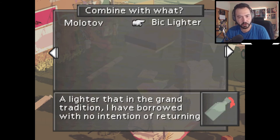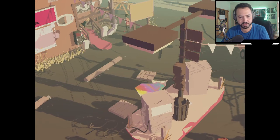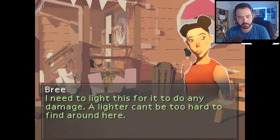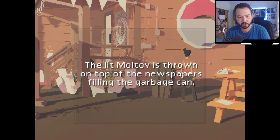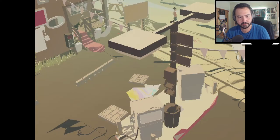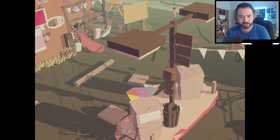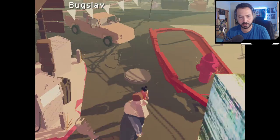It's weird that I have to choose the Molotov and not the lighter, but there we go. The cop can see me — I should light this behind the station. So I guess I'm going here. This seems like a good spot to light it. Should I do it? I need to use the lighter on it now. Lit Molotov is thrown on top of the newspapers filling the garbage can. Oh my god — that was the CS 1.6 bomb sound effect! Hey, what was that? Fire? Now's my chance to see what's up with this block. We are a rebel. Got him. Let's enter the block.